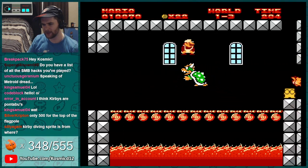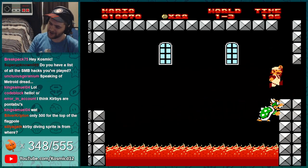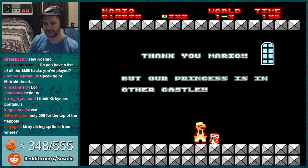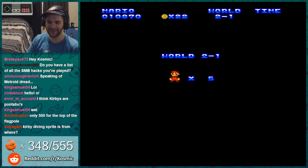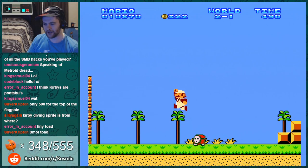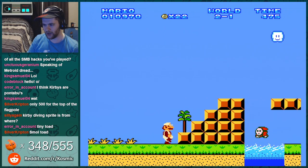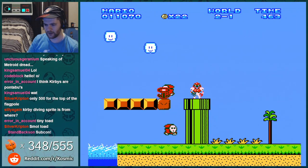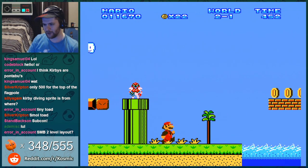Tiny Toad. There's just too much to take in in this hack, and I don't know how long it is either. This is SMB2. I don't understand the enemies, dude — it doesn't hurt me until I kick it and then it can hurt me. Like what is going on?